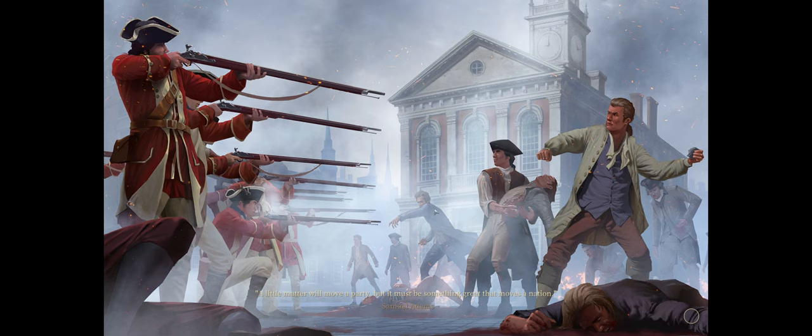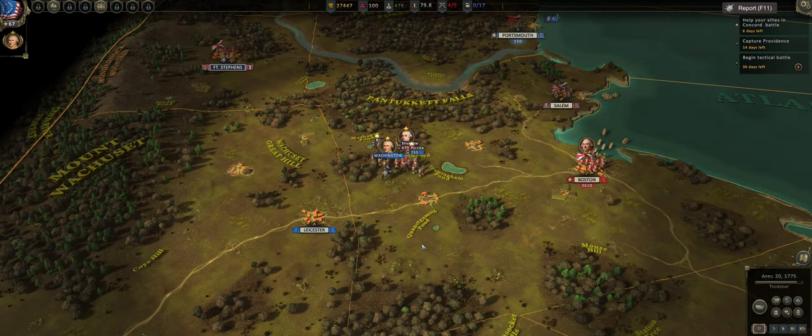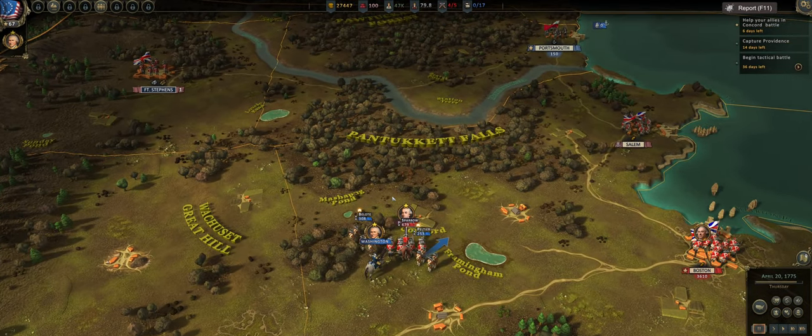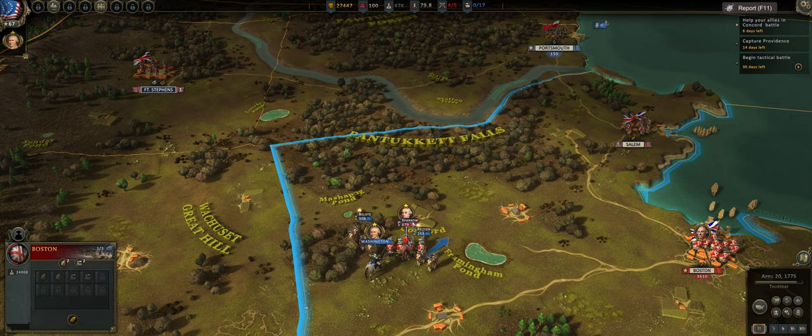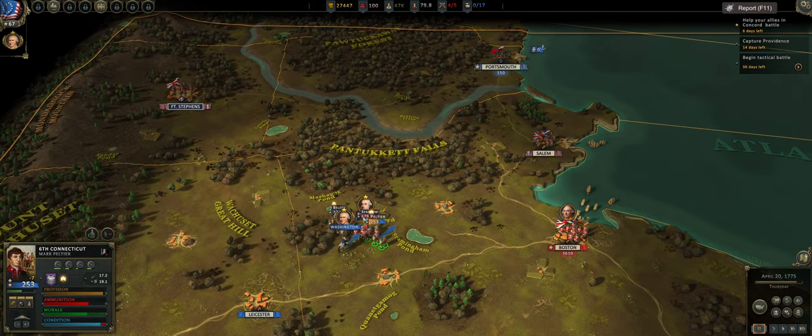I know this is something they're still working on. There we go — we pushed back the British and preserved our supplies. So 15 reputation points, 1,000 civilian muskets, and 2,000 gold doubloons. I think at this time they were still shillings or pounds. And then we go back out onto the campaign map.